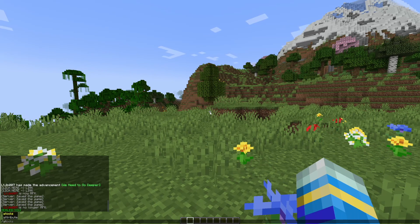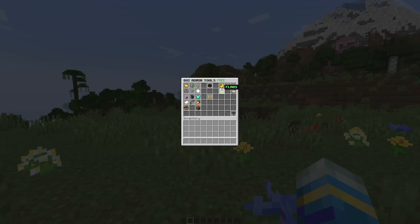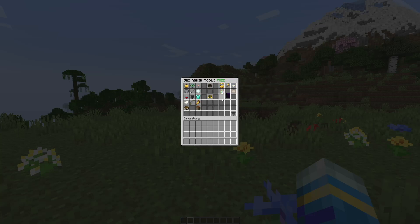The main command is /admintools or /at, and when we hit enter we've got this really nice GUI that pops up. Now there are two versions of the plugin — the free one and a paid one as well. This is the free one. We've got a variety of things we can do on the left, and then there are some other categories we can jump into later, such as managing your server or worlds.